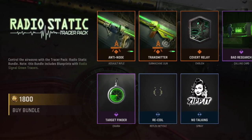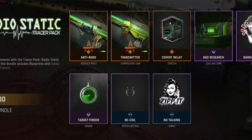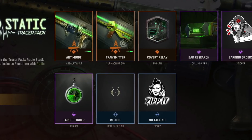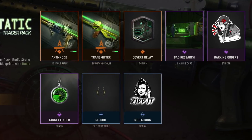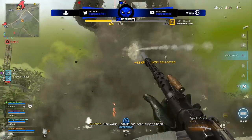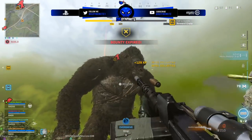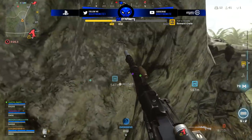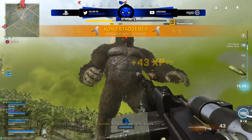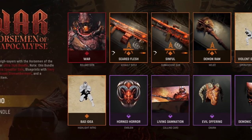We then have the Radio Static Tracer Pack for 1800 CoD Points, coming with an AR and SMG. Loving the vibrancy with the green and yellow color palette — it looks awesome. Also have a really cool looking Covert Relay emblem and a decent looking calling card. Not too bad for some tracer blueprints — they're called Radio Signal Green Tracers to be exact.